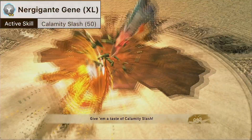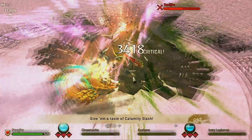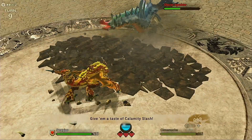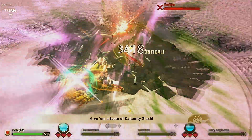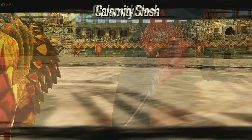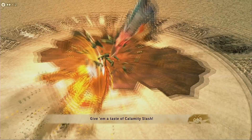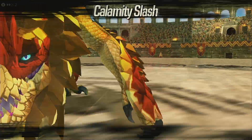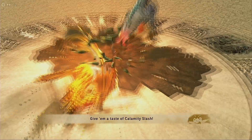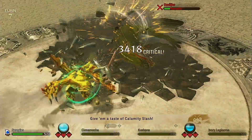Next we have our big power move: Ner Gigante Gene XL, which is Calamity Slash. It does 154 power. The big downside is it lowers all defense by 30 for three turns, but it gives regeneration of 20% HP for three turns. So if you use Pump Up alongside this move you'll be a bit low on defense, but you get regeneration which makes it hard to die. It's also pretty costly in kinship — a little over half our max — but Critical Kinship Gene will help with that a lot. This gene can be found on Ner Gigantes — Elder Dragon Eggs and the Volcano Den are the best sources.